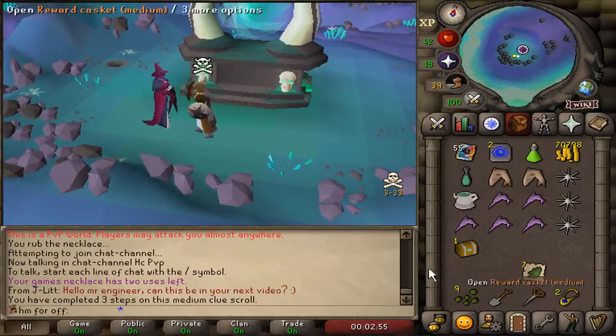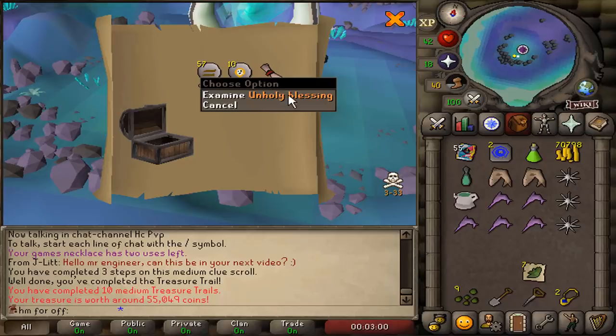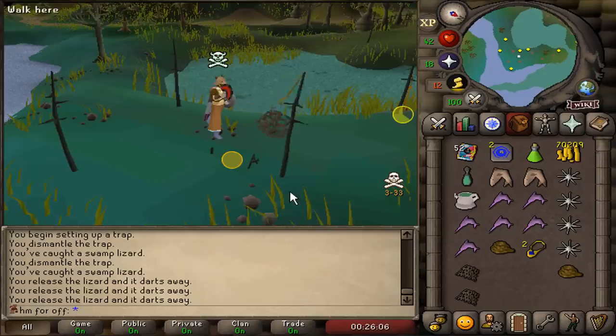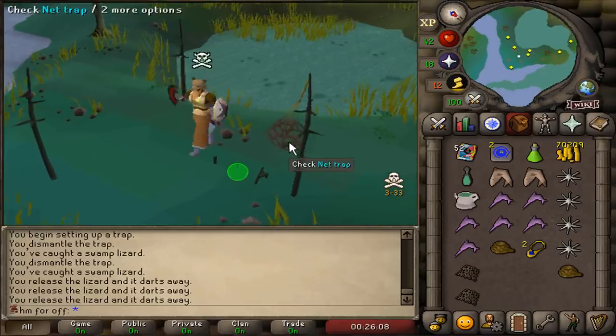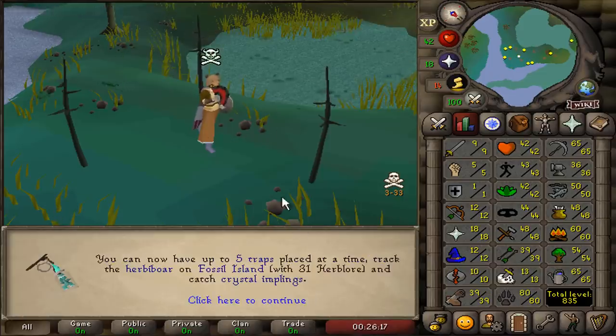He didn't have an account and just showed up with a Dragon Warhammer. This could potentially be the casket. Good luck on the medium casket — an unholy blessing. Another casket and nothing. The grind is finally over — 80 Hunter! Finally!